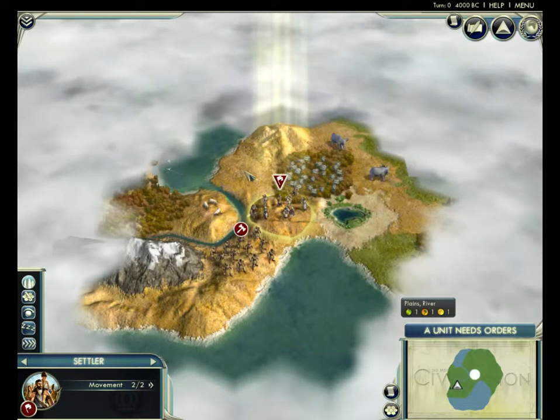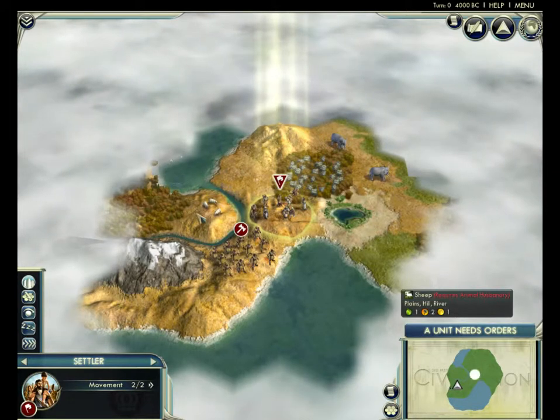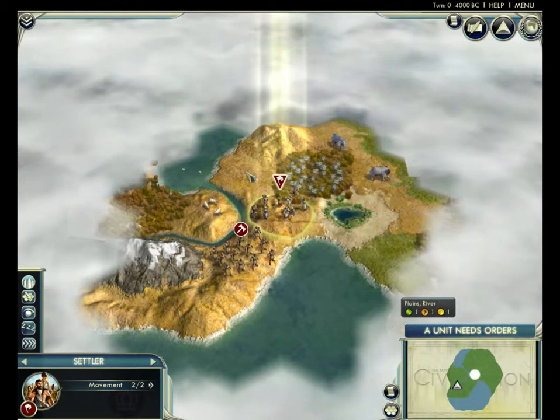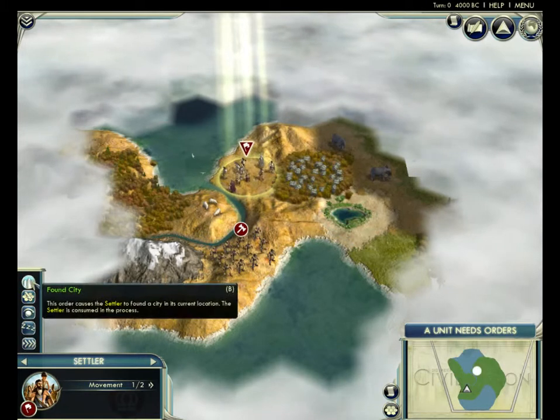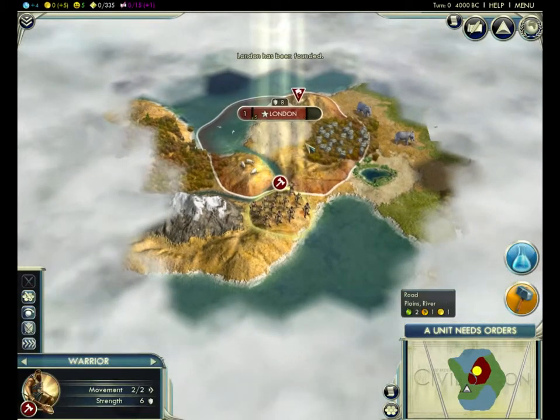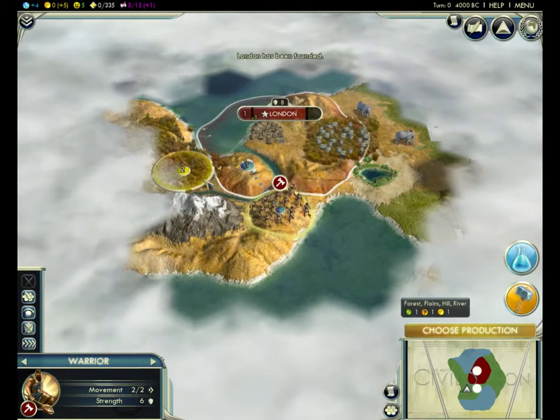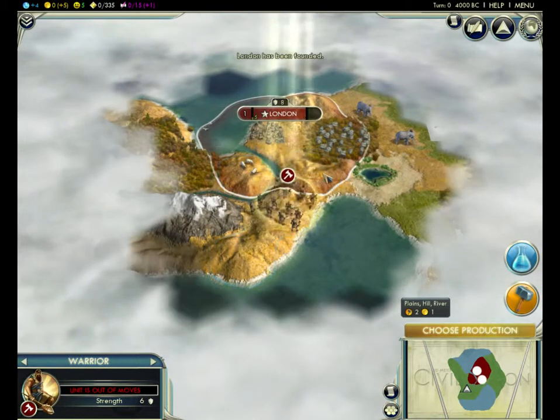I'm thinking we could put a city right there and it would be really easily defendable — only like two sides. But people might not come from land anyway, so let's just put it here. I want to be near the fish. London has been founded. Okay, let's go ahead and get right into it.